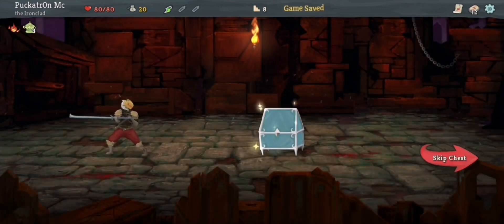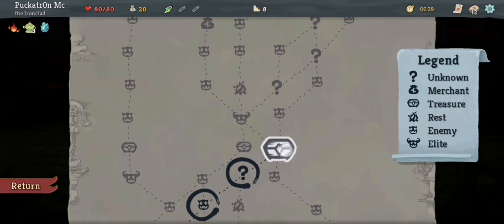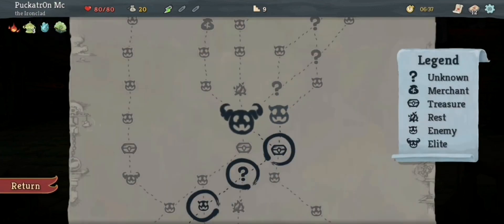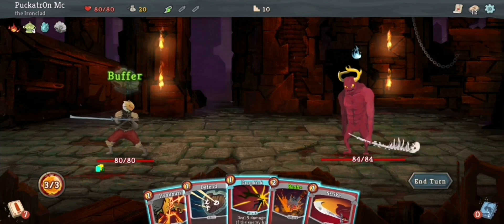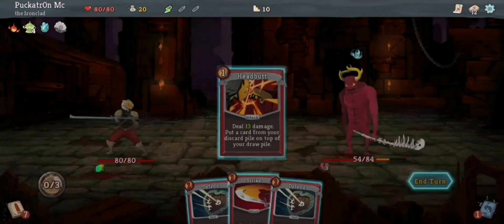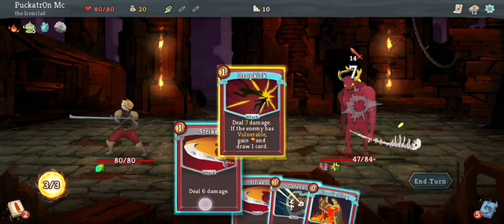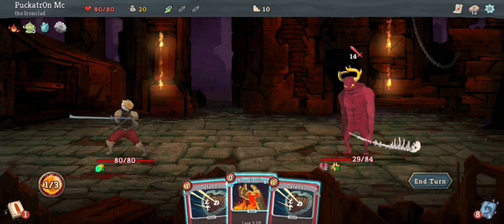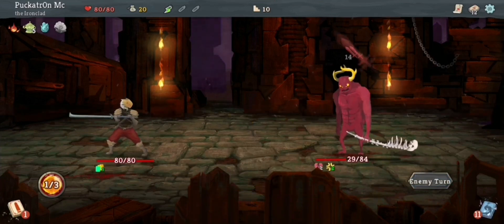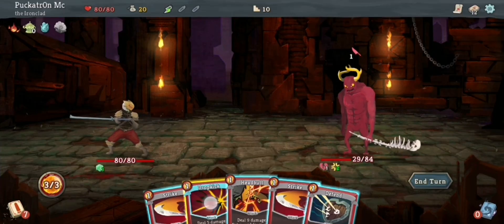Very nice. Frozen Egg — whenever you add a power card into your deck, upgrade it. Fossilized Helix — prevent the first time you would lose HP each combat. That's a good one. I always forget I've got it and think I'm going to die, and then I kind of survive. So exactly like I said — three Vulnerable, Dropkick, draw another card, Headbutt, put Dropkick back at the top of the deck, and it just cycles my cards through a little bit quicker. This enemy is going to hit me for 14, but I've got the Fossilized Helix so I won't take any damage on the first hit. And then the Incense Burner's kicked in, meaning the next attack is only going to be one damage.